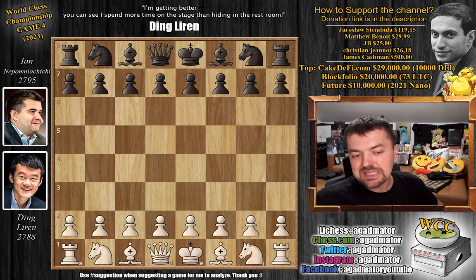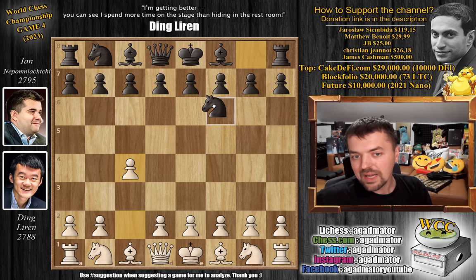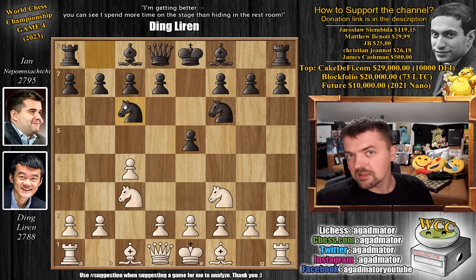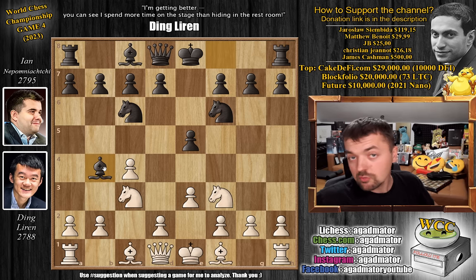Ding has the white pieces and opens with pawn to C4 — not pawn to E4, not pawn to D4, but pawn to C4. Let's see what Ding and Rapport came up with for Game 4. With the white pieces it's knight to F6. We have knight to C3, E5 by Nepo, knight to F3, and knight to C6. The four knights of the English are on the board. We have E3 and bishop to B4 — nothing new here.